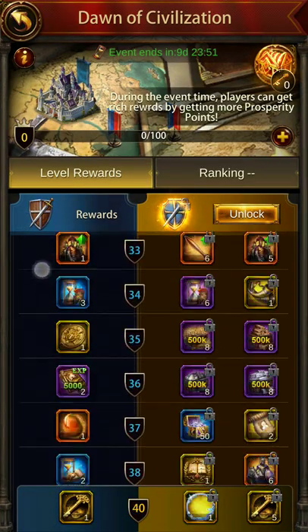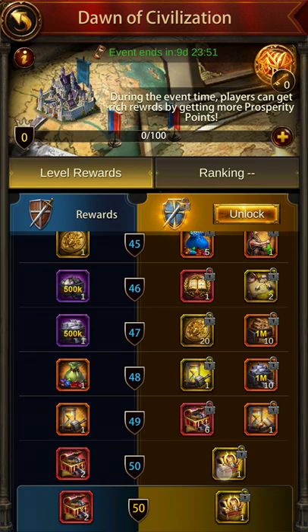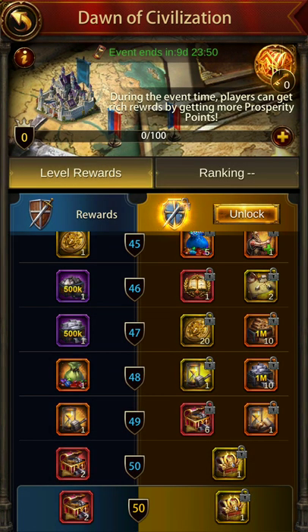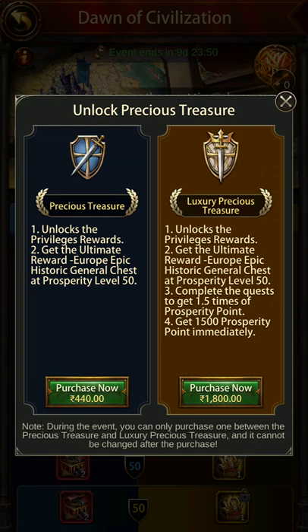Now at the very end of this event, you get this very nice item, the Epic Historic General. But to get this, you have to unlock it by spending money. It could be the $20 package or $15 — I'm not pretty sure about it. Let me just do the maths. Yeah, it's the $20 purchase.